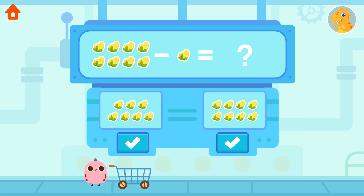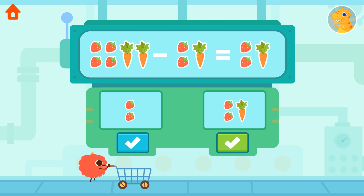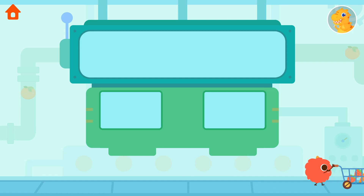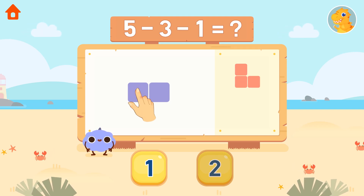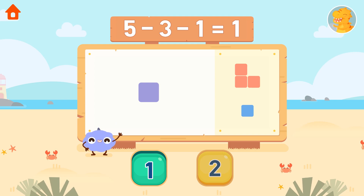Hi! You got it! Complete the equation — place the correct number of squares. Minus one, equals one. You got it! Let's practice more!